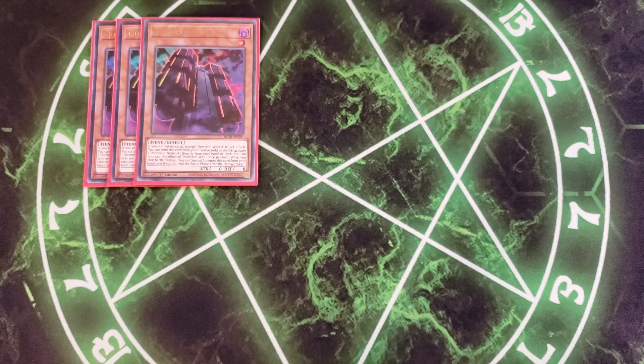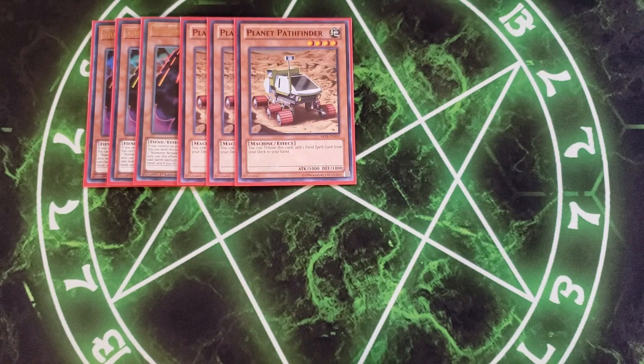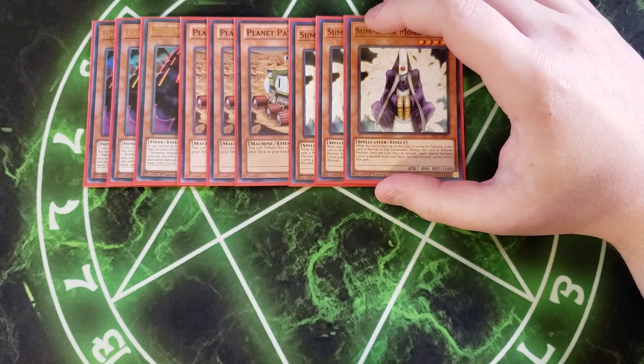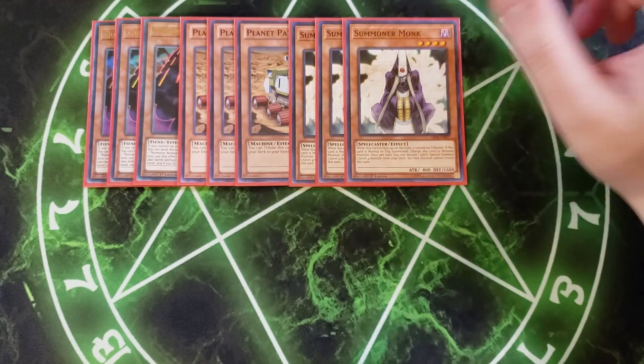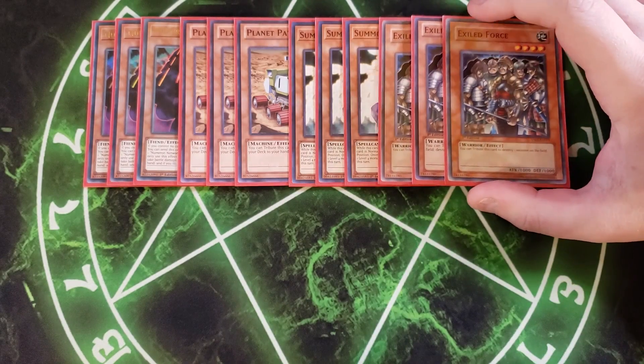We then play three copies of Planet Pathfinder. This card lets us get to our field spell extremely quickly — you tribute this card to add a field spell from your deck to your hand, which is going to be our copies of Numeron Network, literally what the entire deck revolves around. We then play three copies of Summoner Monk, using it to summon out a card so we can use Numeron Network to send Chaos Numeron Ritual from our deck to the graveyard. The card you summon off Summoner Monk is the old school card Exiled Force.